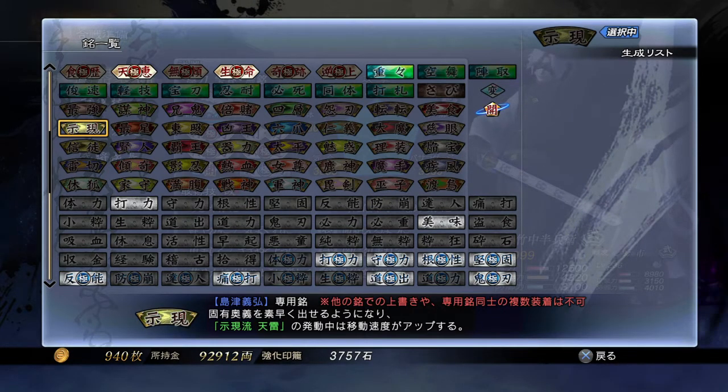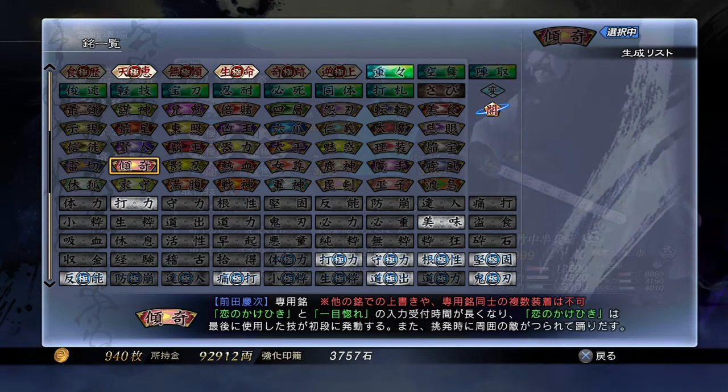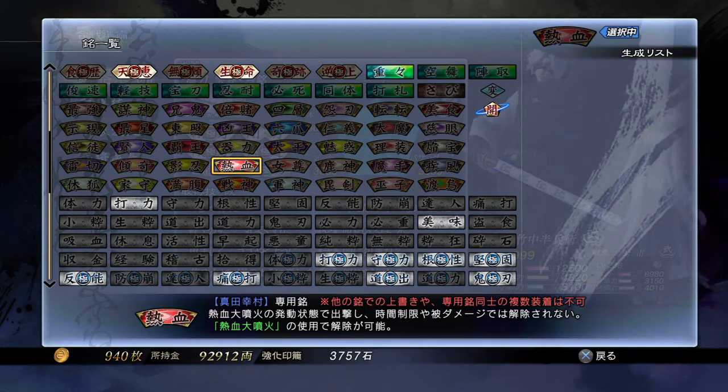The next character is Muneshige Tachibana. His inscription is called Raikiri. He starts the battle in electrified mode and it won't be cancelled. Guarding becomes possible — like with Masamune, you couldn't guard in that state before, but now you can. In addition, by using certain skills or by taunting, lightning will appear around Muneshige.